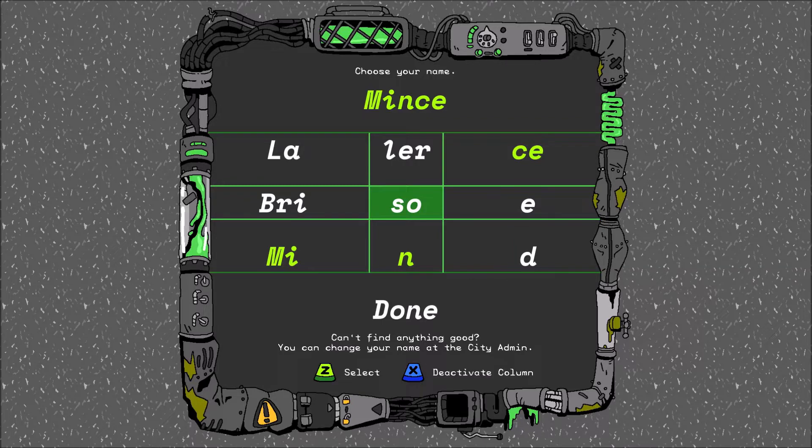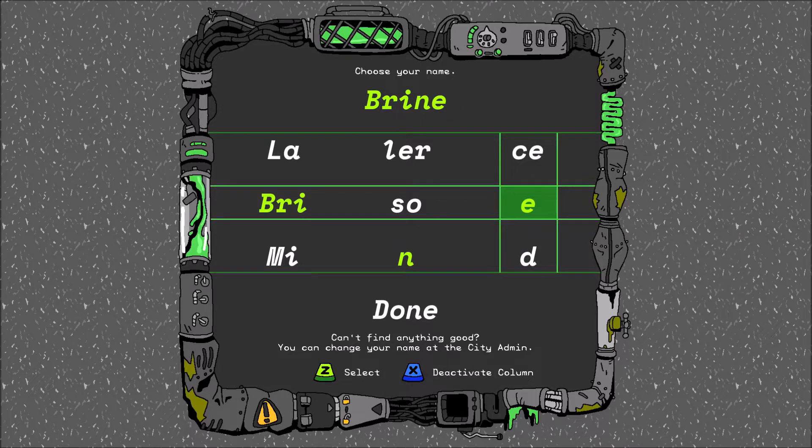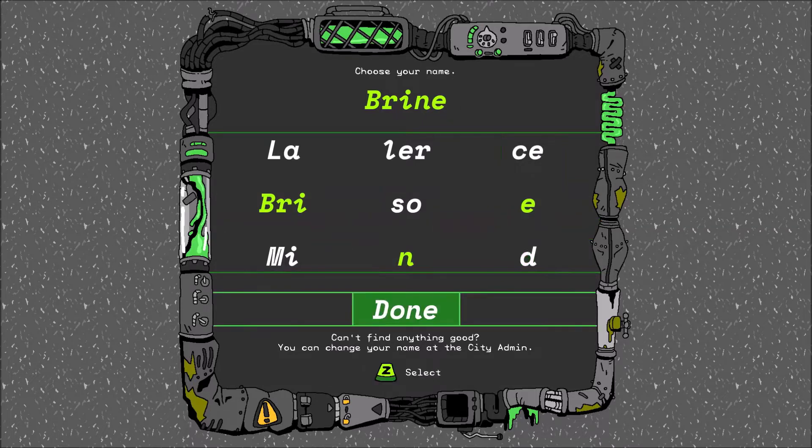Very much less naughty. Mince — that's a good name. But also, you can deactivate either column two or three to get names like Mice, or Miso, or Brine. Let's be Brine.